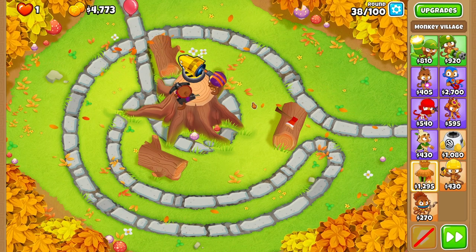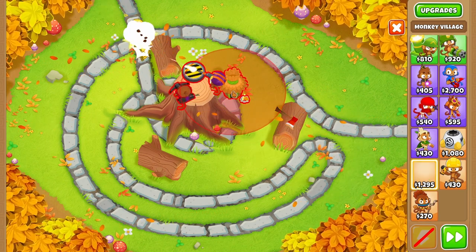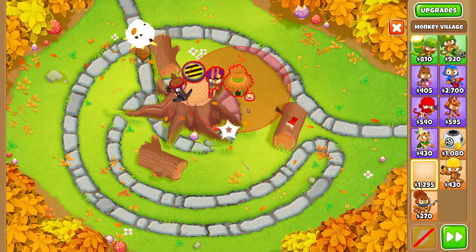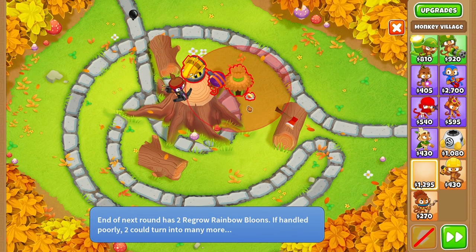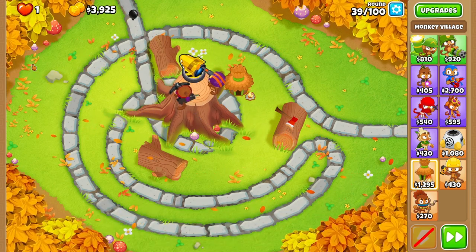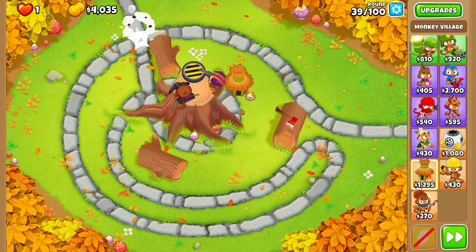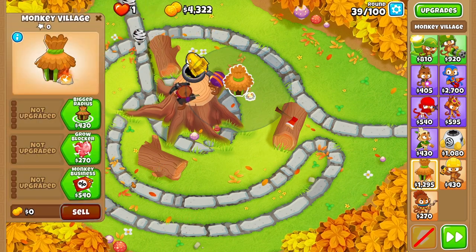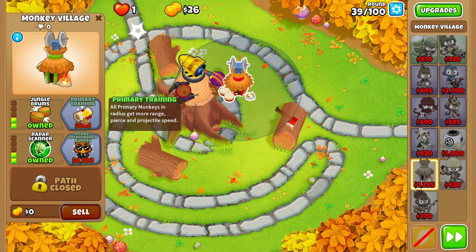On round 38, we're going to buy a Monkey Village and place it right in this crevice here in the path. Try to make it pretty close to there because we want to make sure the Monkey Village covers almost the entire stump, so that every monkey on the stump is getting a boost from the Monkey Village. On round 39, we're going to upgrade the Monkey Village to Grow Blocker, Radar Scanner, Bigger Radius, and Jungle Drums.